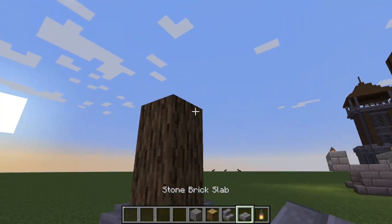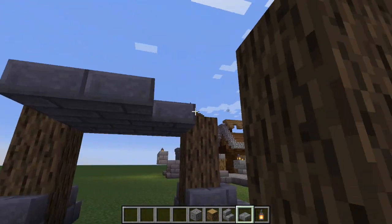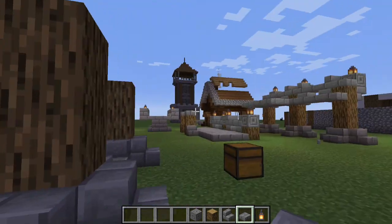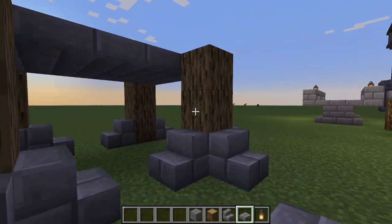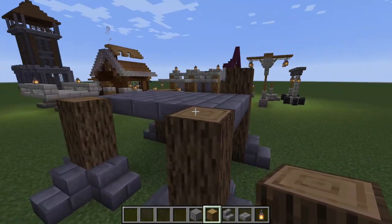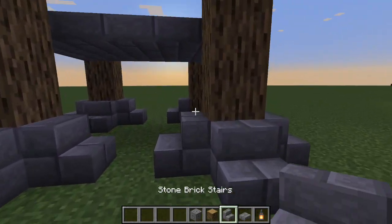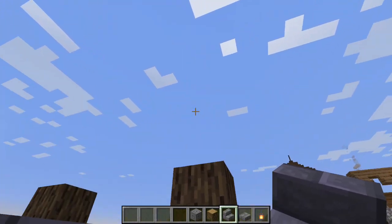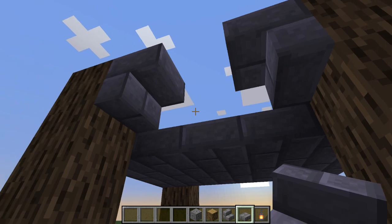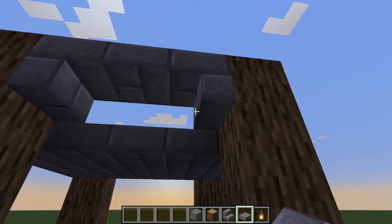And then the next thing we're going to do is we're going to place our slabs — they're going to come in right at the top level, right here between all the pillars. And actually I think the pillar needs to go up one more for the level, like so. And then what we're going to do is we're going to place a stair facing kind of in and up on this side and on this side, and a slab in between. So that gives us that kind of see-through area and it makes it look more like a railing.